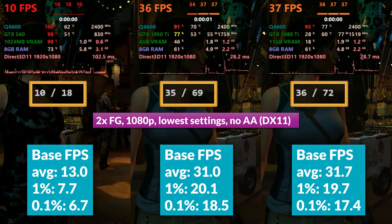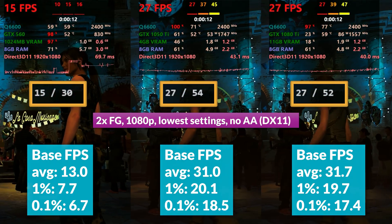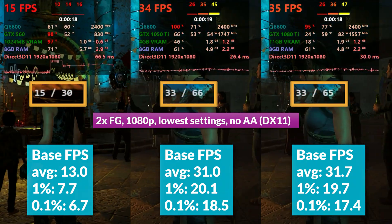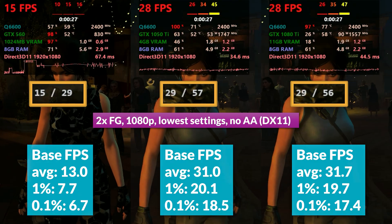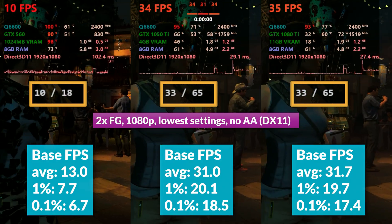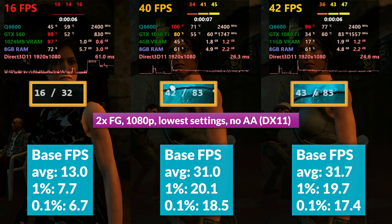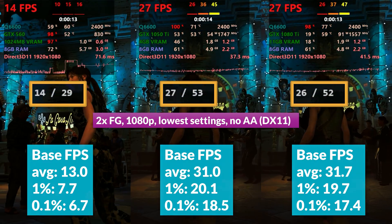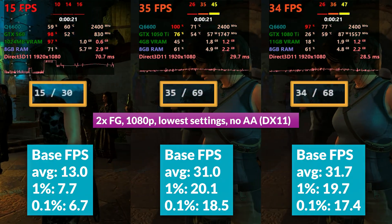Enabling lossless 2x at 1080p, if you thought the 560 couldn't get any worse — it's now shimmering with artifacting. Performance is extremely sluggish with frame times reaching hundreds of milliseconds, pretty much unusable. With frame gen you manage 30 FPS but it feels nothing like actual 30 FPS. The 1050Ti and 1080Ti managed a base frame rate of 30 FPS with 1% lows of 17 to 20, giving frame gen anywhere from 89 to 91. But CPU-heavy scenes dropped the base render rate, pulling frame gen down into the 40s.